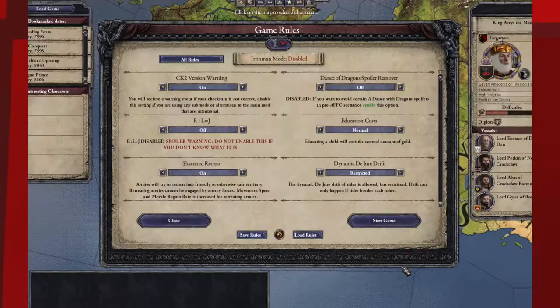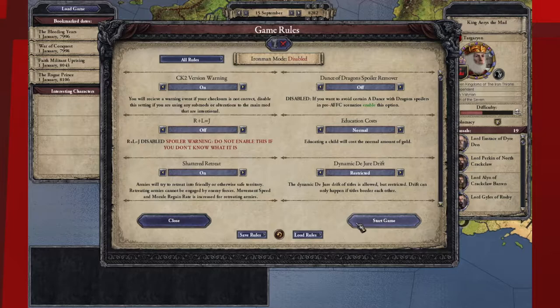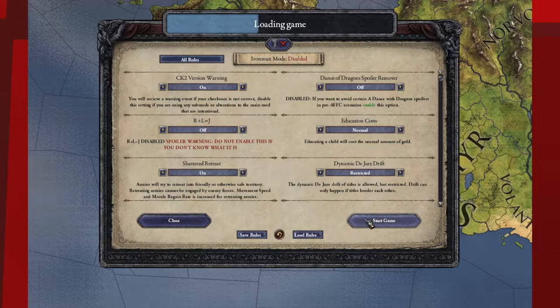We're going to be playing as the Mad King, because I love playing as evil characters. I've already done Joffrey, Cersei, and Euron Greyjoy. It's time to bring the Mad King out — I've been saving it, but we're ready to do this now. So we're going to go ahead and start this up.